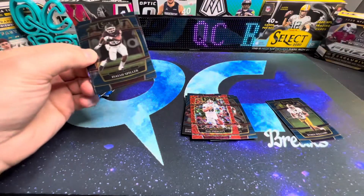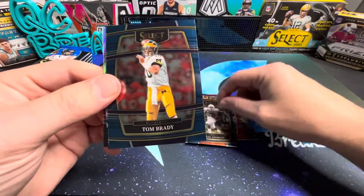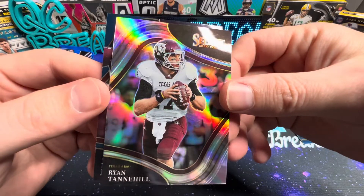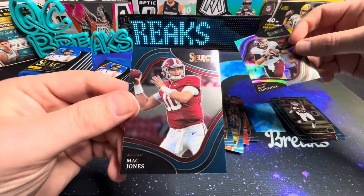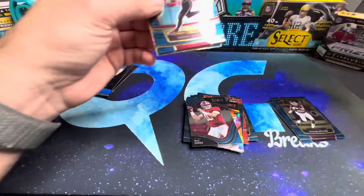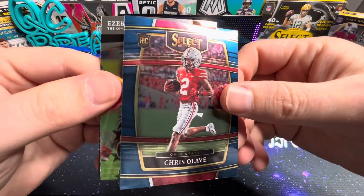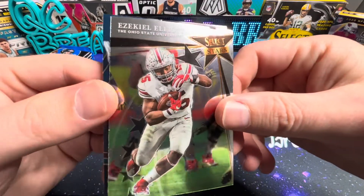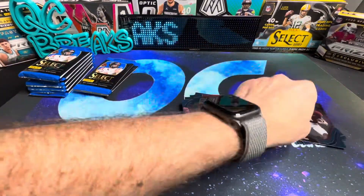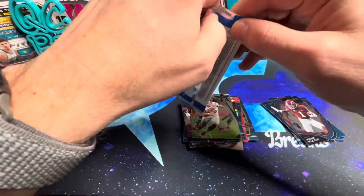I don't know if any Cowboys fans out there would be interested in that. There's Isaiah Spiller, Texas A&M. Jamal Charles. There's Mr. Brady. Ryan Tannehill on the silver — that's the field level — and then there's a Mac Jones right behind that. There's a Debo, Zeke from Ohio State, Chris Olave, and Zekiel Elliott — this is the Select Stars. And a Jameson Williams Select Stars — I haven't seen this before. Last two packs in this first blaster.